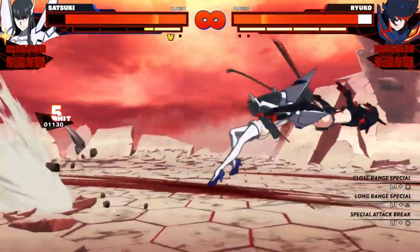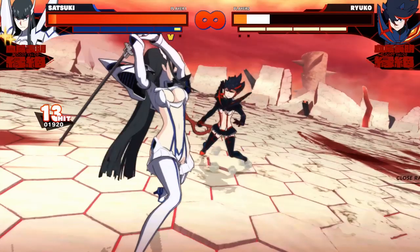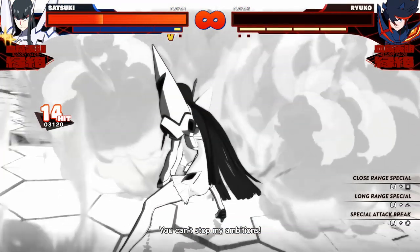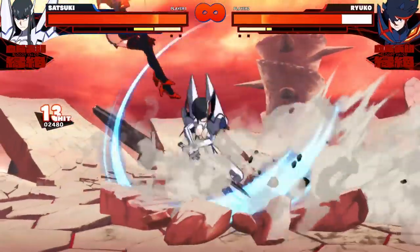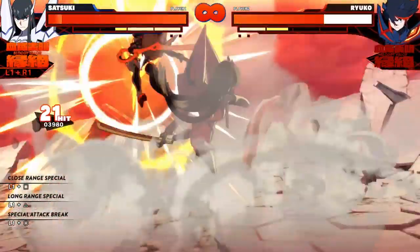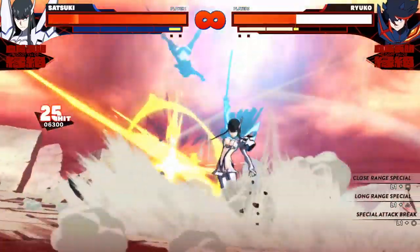Getting valor with Satsuki is nice but I wouldn't say it's mandatory or that it should be a priority. With level 1 her close range attacks become more powerful, and with level 2 her close range special attack becomes a super — which are nice improvements, but they don't change the character in a significant way. That means you're free to spend your meter however you want. If you'd rather go for special attacks while you're at zero valor you don't have to feel bad about spending the meter that way. What I will say is you need at least one valor to pull this one off.